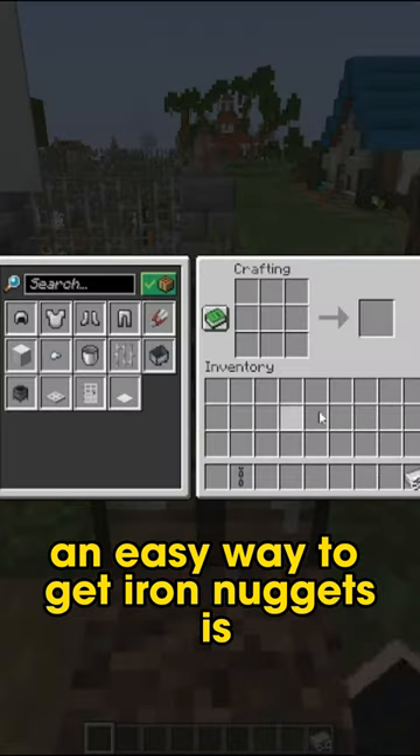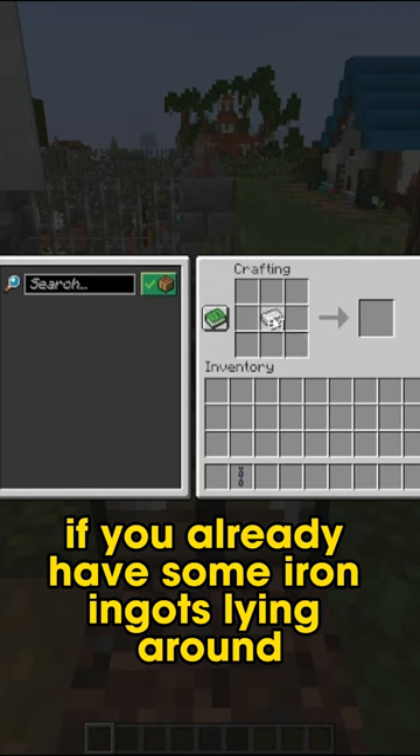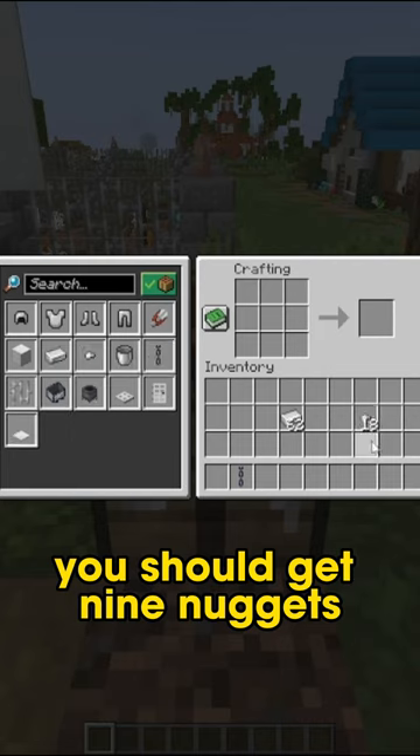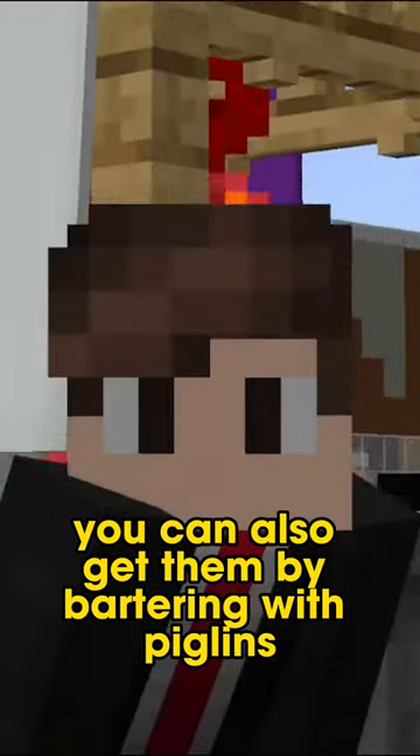An easy way to get iron nuggets is if you already have some iron ingots lying around, go ahead and put them in your crafting table and from each ingot you should get nine nuggets. You can also get them by bartering with piglins.